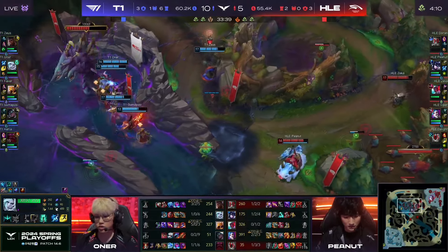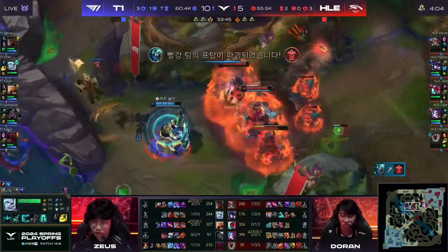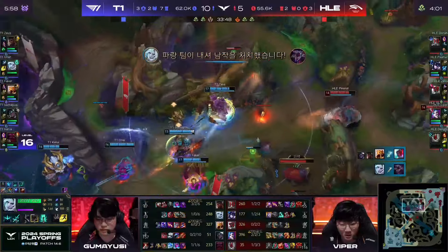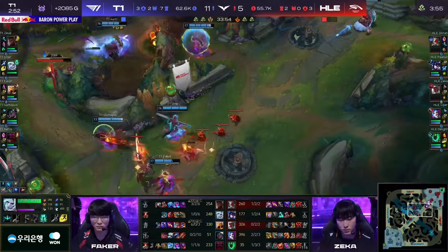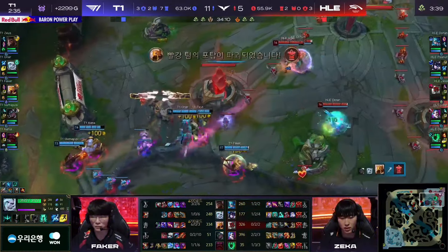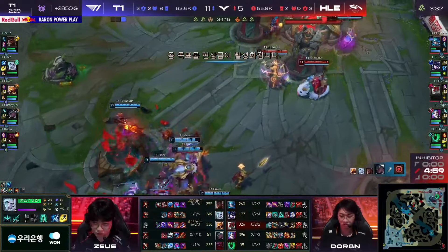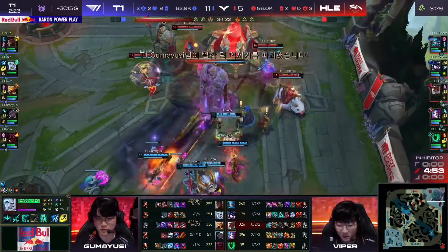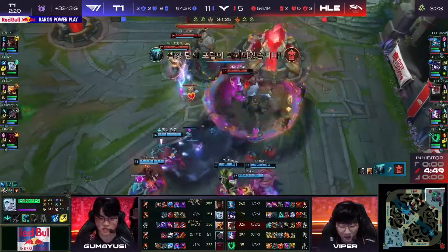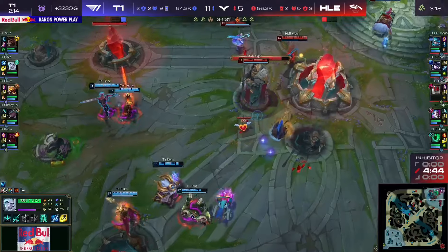We've seen so many of the trades go Hanwha Life's way with one for one, but Viper lives. Peanut possibly engaged on here as we get the full zoom. That is massive. The snare — is Zekka going to be taken out at the same time as the Baron? Gumiushi with the fancy moves and T1 are going to march up — it's open, so this could just be a doubling down here for T1 before Zekka's even back up. Doran not immune, taking a lot of damage from Faker with that Liandry's Anguish. T1 going to take their first Nexus turret — dead in the blink of an eye.